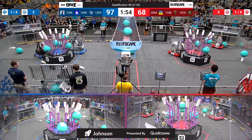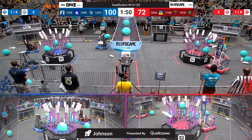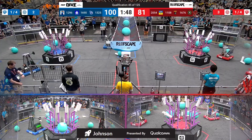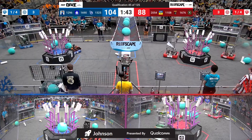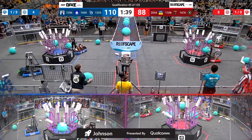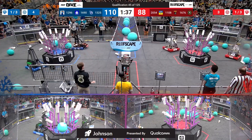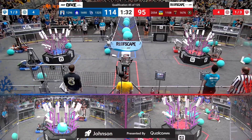Blue's got a healthy lead here, but Red is keeping up right now. The Pazkak Pioneers taking aim at level 3, while their alliance partners, Tech Vikes, are trying to wrap up level 4. Just over a minute and a half remaining in qualification match 45. Blue Alliance with the lead 110-88, and the second piece of algae gets processed into the hands of the Pazkak Pioneers human player.